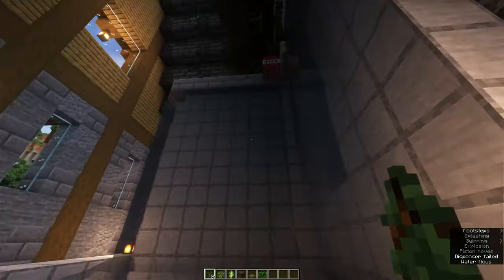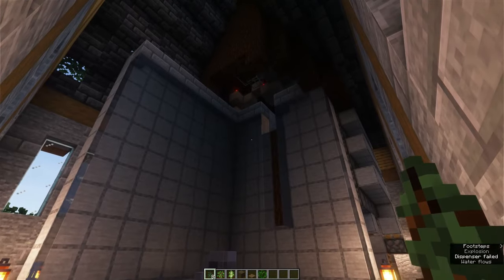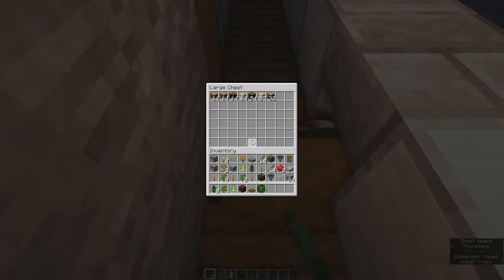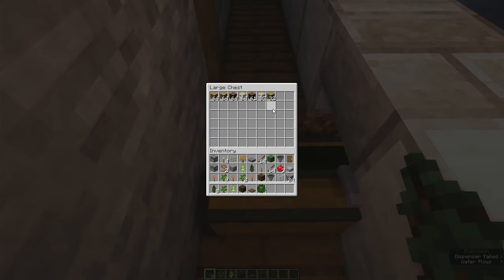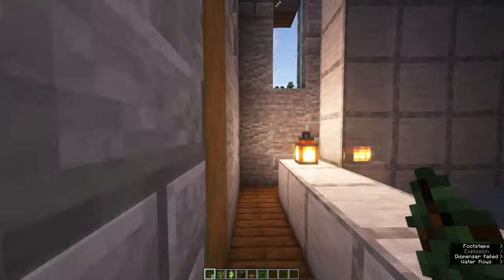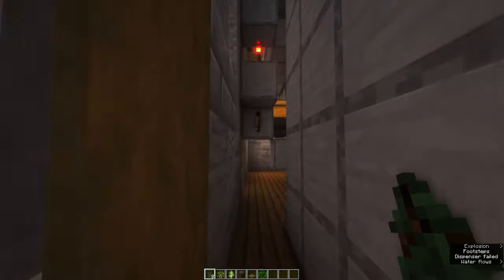In the front, TNT continuously explodes due to a TNT duper which breaks the logs, which all end up in the chest right here. To turn off the farm, all you gotta do is flip the switch again above the door and that's it.